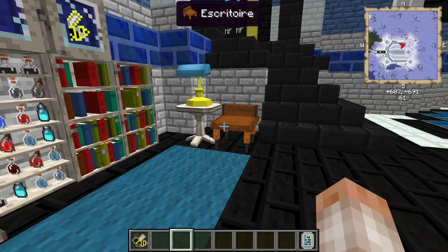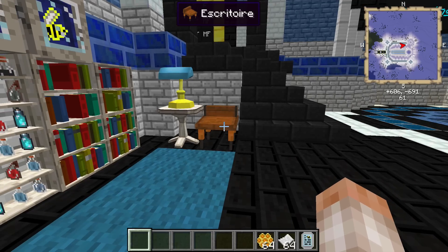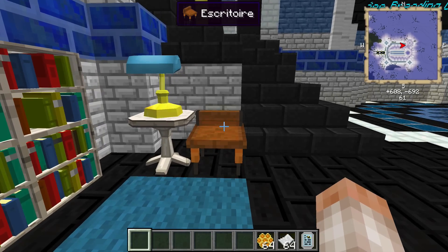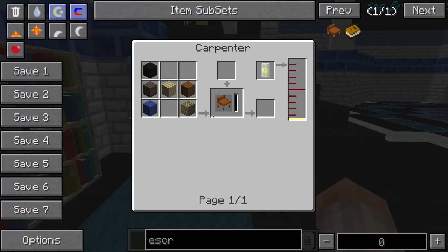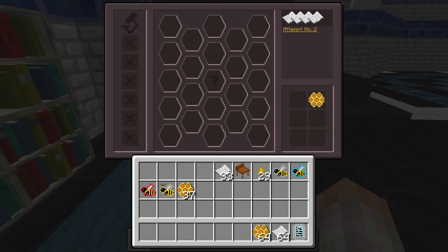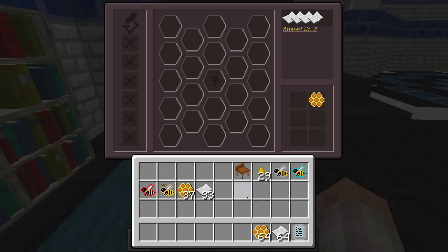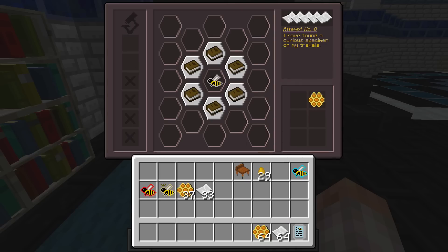Now the escritoire is a really unique block you may have never heard of. It's simple to build — just wood planks in a carpenter with seed oil. When you open it, it looks complicated but it's not. Before or after making it, you'll want to get a bunch of honeycombs and some paper. This block is basically a mini-game most closely resembling memory.